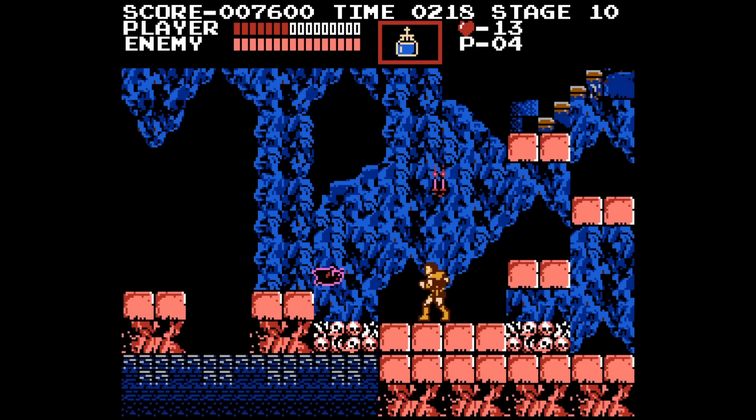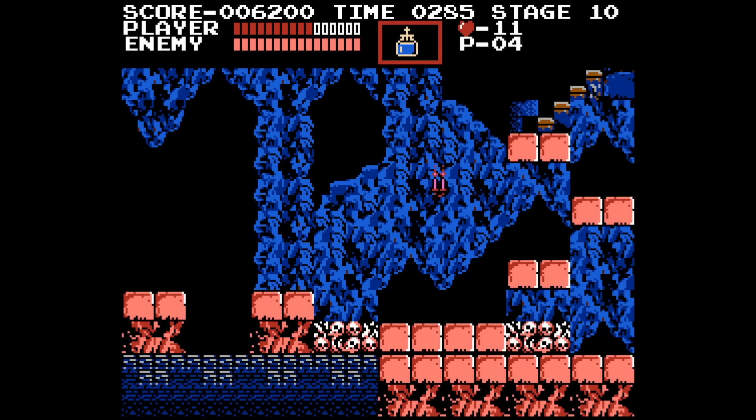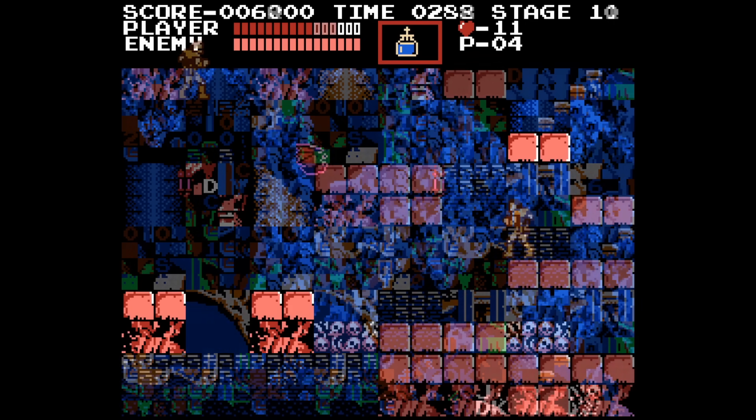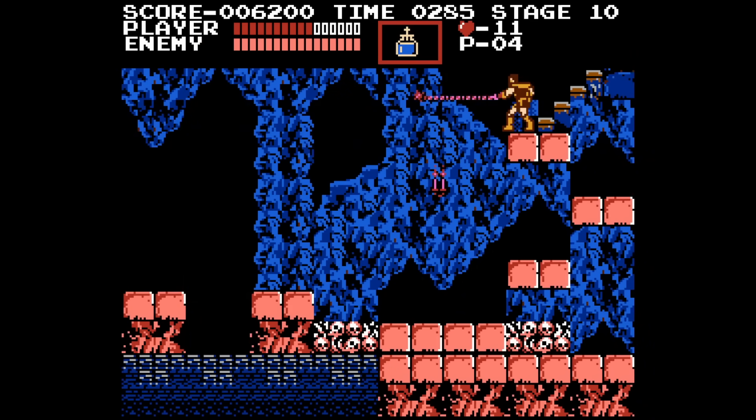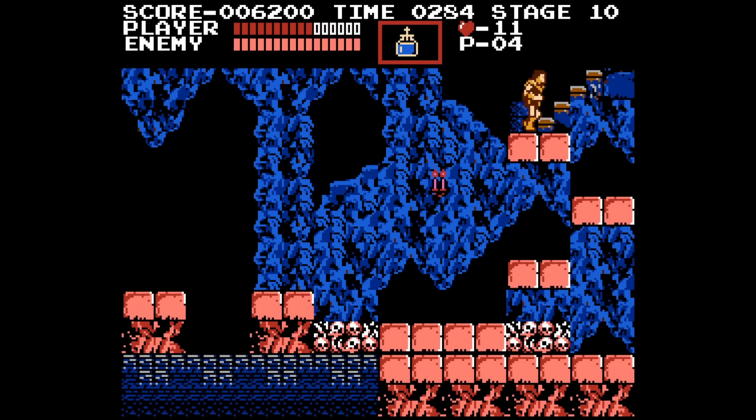This glitch occurs at the end of Stage 10. Normally, in order to reach the stairs which take you to Stage 11, you're supposed to jump from the lower platform to the platform on the right, and then back to the top platform on the left. Simon can't jump high enough to go from the lowest to the highest platform in one jump, so using the middle platform should be a necessity. However, you can make it from the lower platform all the way to the top if you perform a damage boost off a bat near the apex of your jump. If you do this and then immediately try to exit the stage, the game crashes. But if you use the damage boost and then use your whip — or jump — before exiting, the game doesn't crash. It only crashes if you damage boost up and then immediately exit.